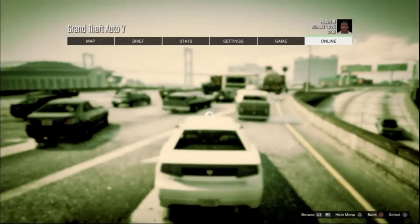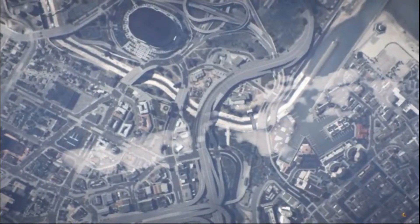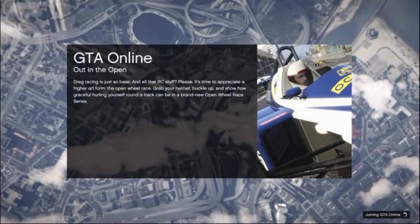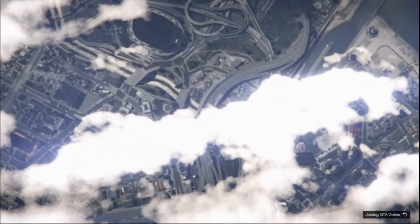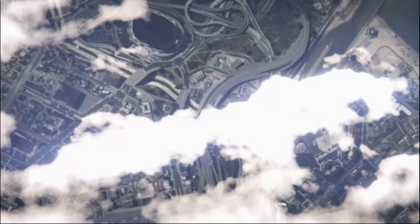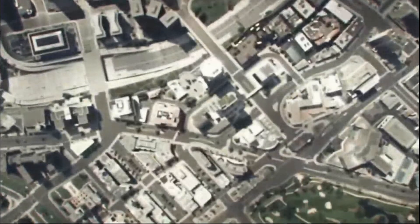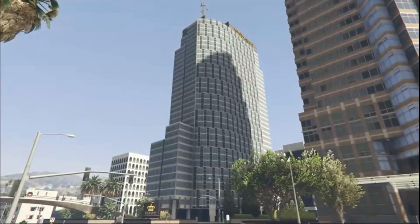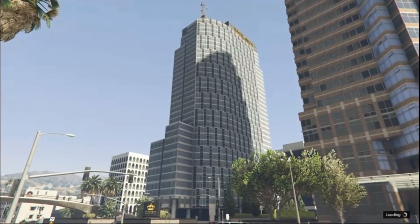We're going to play GTA Online in an invite-only session. Once we load in, you're going to switch over to a PC or mobile device and click the link in the description — but don't do that just yet. Watch the rest of the video first so you don't miss a step. It does work, guys — stop asking. I'll literally show you it works. It's about two minutes in, so skip ahead if you want, but watch the whole video to avoid missing a step.